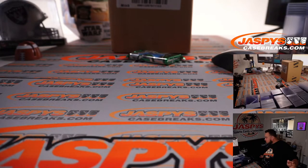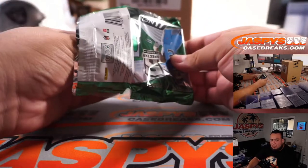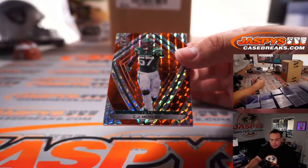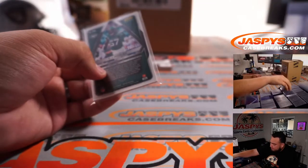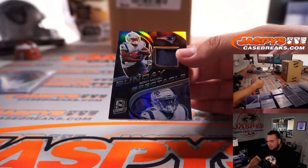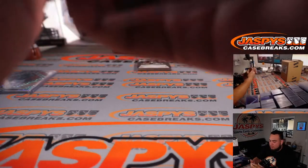We're going to do the one pack right now really quick. One pack of 2020 Spectra Football. First one is CJ Mosley for the Jets — that is numbered five out of 15. Next up, Sony Michelle, numbered to 99, Sunday Spectacle. Patriots.